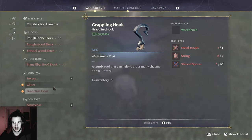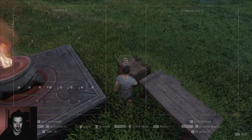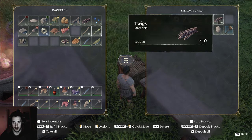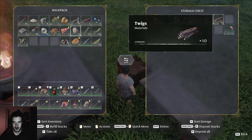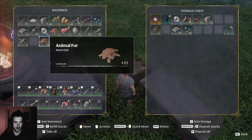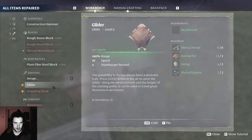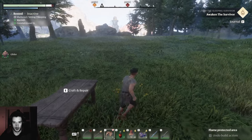Climbing hook needs: shroud board, string, animal fur. I can get the climbing hook at least — not the metal scraps, that's gonna be a difficult one. String — I need that. Animal fur. Metal scraps. String and shroud spores.